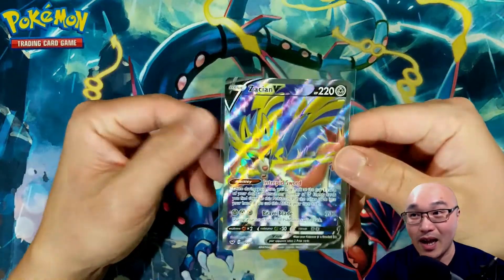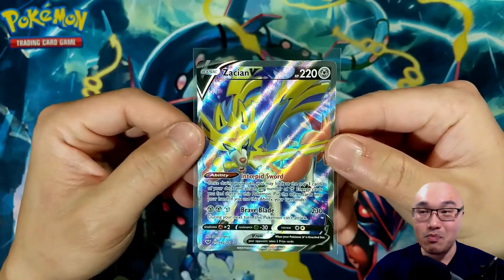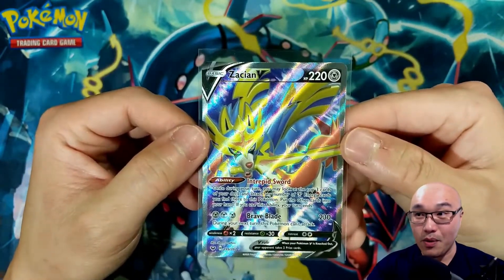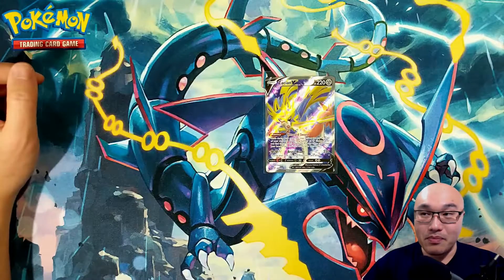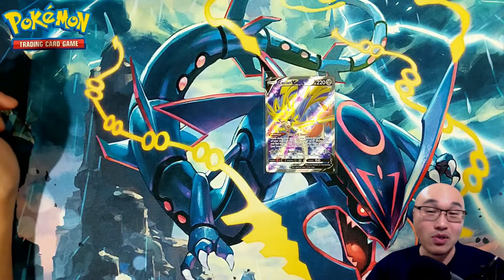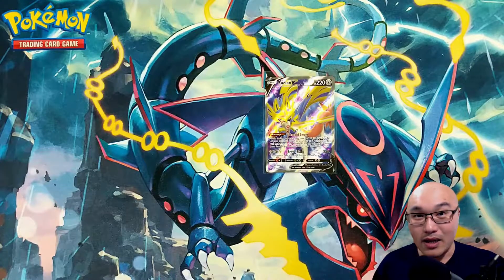But we were able to hit on this Zacian V. It has a great ability — Brave Blade does plenty of damage — and this is one of the more popular cards in the Pokemon game. So it's real nice that we were able to get a hit. Hopefully I can open more of the base set to see more of these cards and get some that I don't have in my collection, or find cards useful for the trading card game. If you enjoyed this video, go ahead and like and subscribe to my YouTube channel, and click that bell to be notified whenever I upload a new video. Thank you for watching and I hope you guys have a great day. Bye.